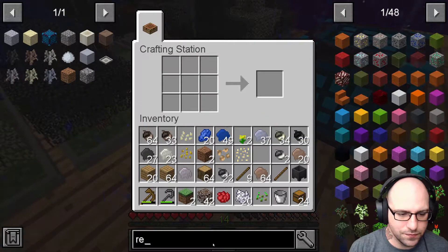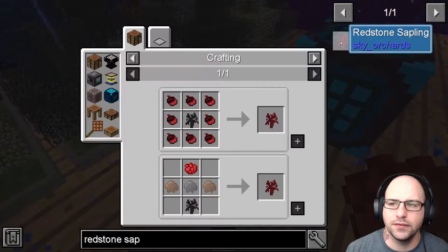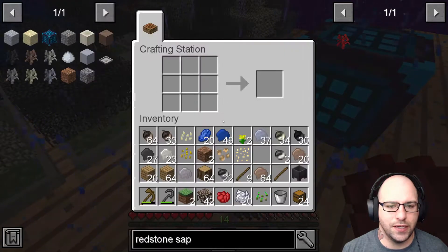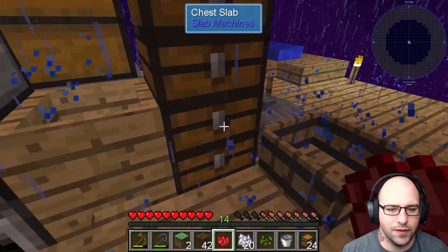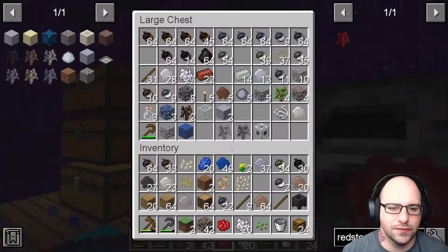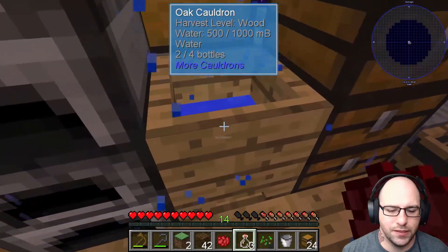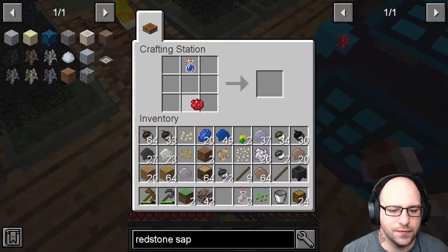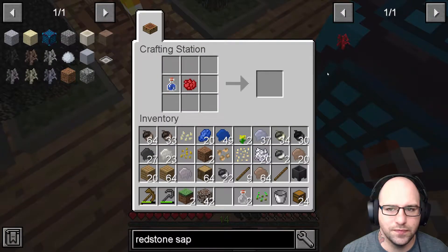Let's go back to what we were looking for — redstone sapling. Here we have it. Was it just a red dye in there? Oh no, it was water. So it was red dye in the water. Do we have bottles? Where did the bottles go? Very, very unorganized. I could have sworn I had bottles somewhere. Got a little bit in there. And no room yet again. I thought that was all it was. I messed something up. What did I mess up?